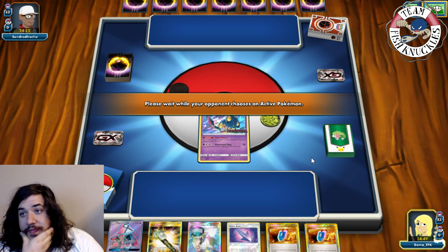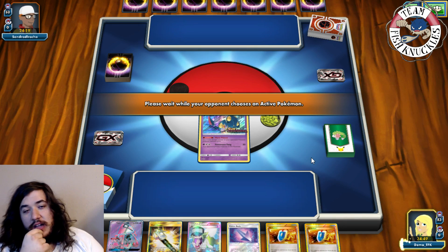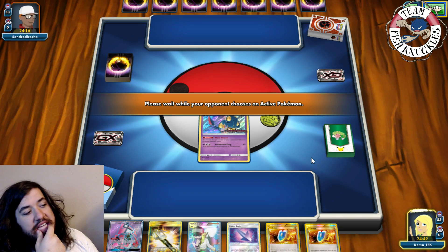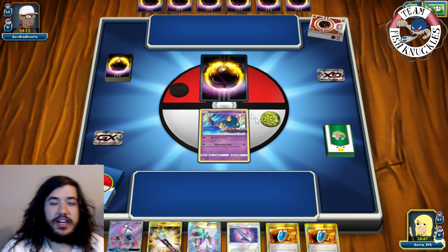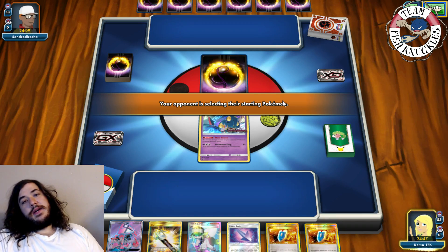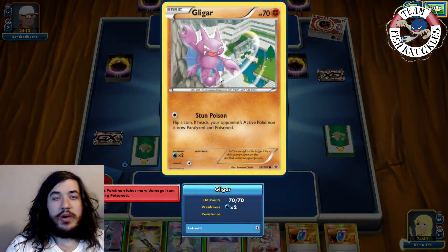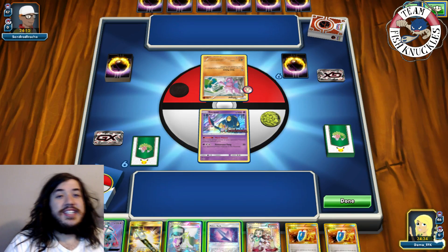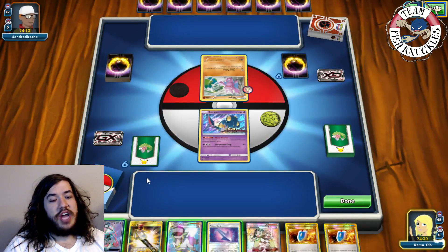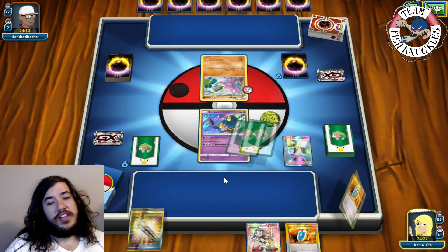Actually it's a Noivern deck — Noivern's ability prevents us from attaching special energies, which is very annoying. But Noivern is weak to Water so we have a shot. We consider using Lele into Skyla for the Pokémon we need but decide to just pass and hope to hit what we need naturally.